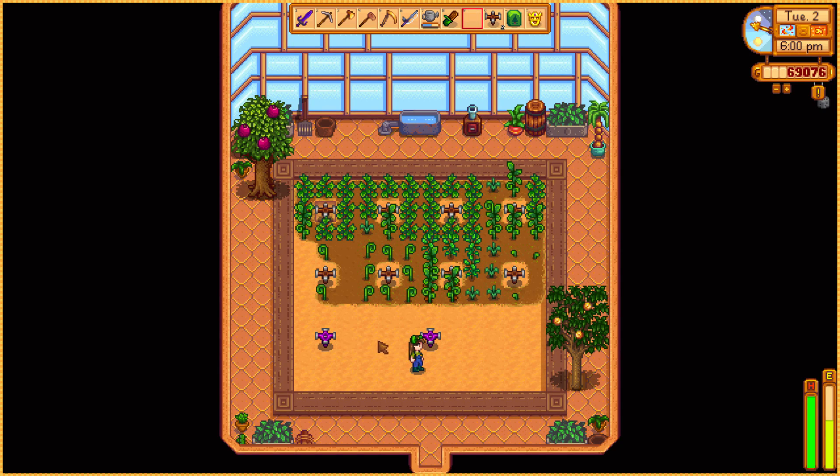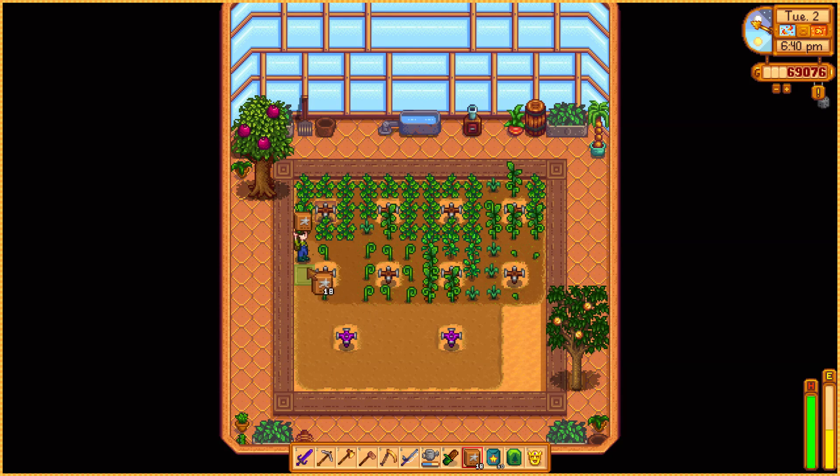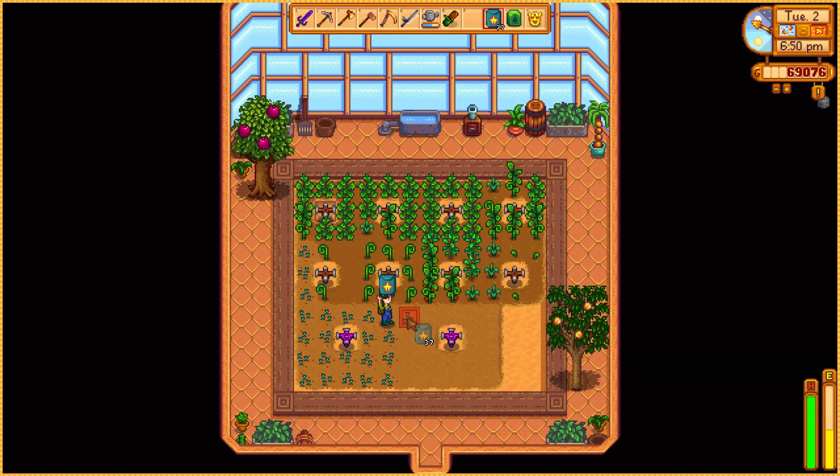I'm going to start placing the iridium sprinklers — they need to be four tiles apart from each other. The starfruit we're gonna get from the greenhouse is eventually going to be used for our kegs. We're eventually going to have a lot more kegs than we do currently, but for the time being it's going to be for profit. I messed up — wait. Should I use fertilizer? I have some, just not a whole lot. I guess I can use some. Should I plant the rest? Let's do it.